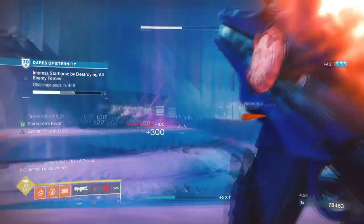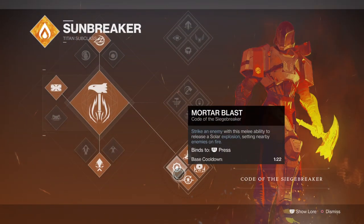Starting off with the subclass, we will be using the Code of the Sunbreaker for the full use of Sol Invictus, Sun Warrior, and the Super, which will all help the build spread its effects. The subclass being a melting pot of ability regen will help with sustaining our constant damage and ability to activate the Golden Tricon's secondary effect.